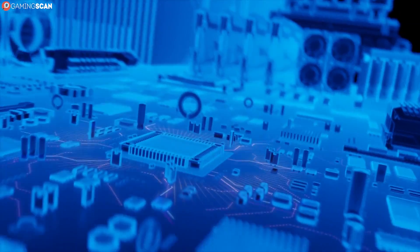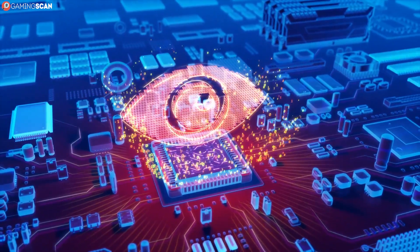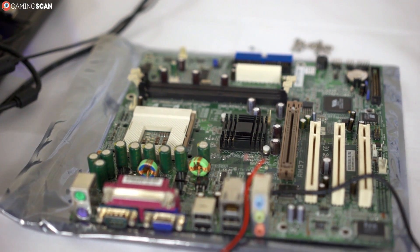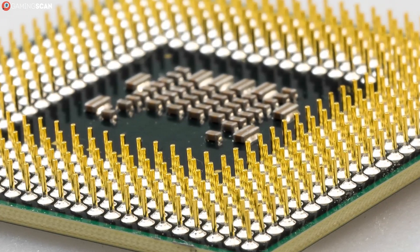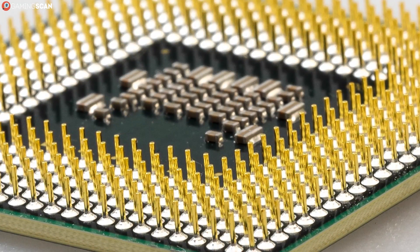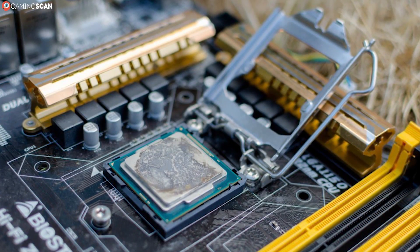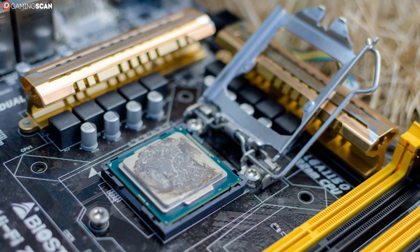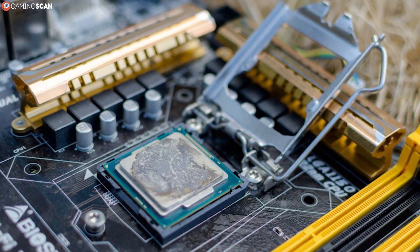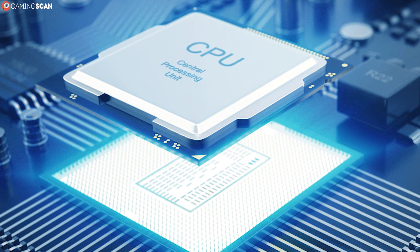So now that you've decided on manufacturer and product line, it's time to turn your attention to motherboard compatibility, and this always starts with the socket type. The socket is the interface that the CPU uses to connect to the motherboard. Different sockets have different pin configurations and can even differ in size, so you need to make sure that your motherboard and CPU are compatible — otherwise, you won't be able to physically fit the CPU onto the motherboard.